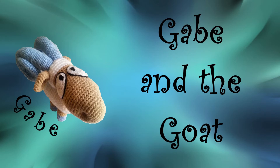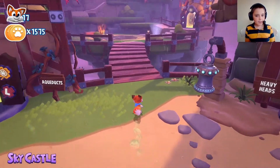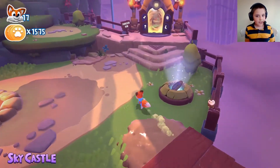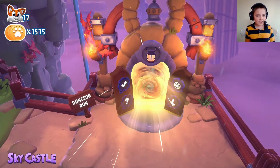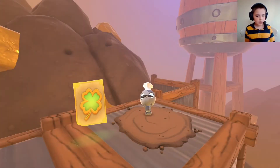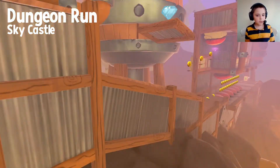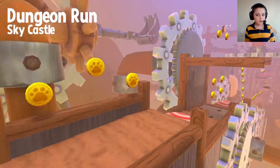This is Gabe and the Goat. Hey, who let that goat out? Hi, and I'm playing some more New Super Lucky's Tale. Today we're going to do a level called Dungeon Run, which is an interesting level because it's one of the only levels where you run in a straight line and you can't move backwards — you automatically move in that direction.